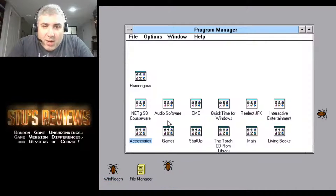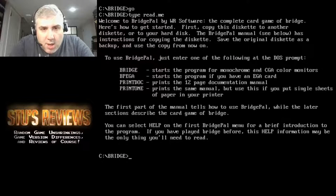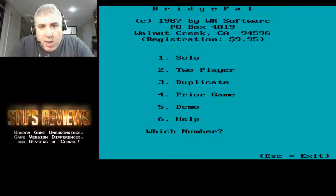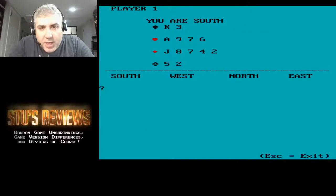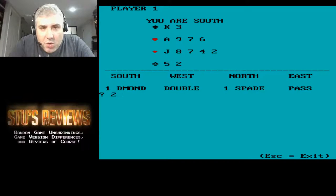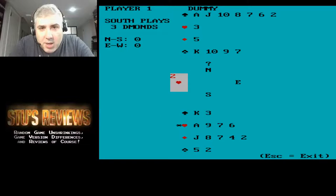Basically both of these discs are pretty much a waste of time from my perspective — there's some cute stuff but nothing worth paying money for. I have a couple of DOS discs here too. One is just bridge — BPGA. I don't really know how to play bridge. I'm South so I have good cards in hearts and diamonds, so I'll bid one diamond, then two diamonds. I don't really understand how this works to be honest.